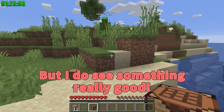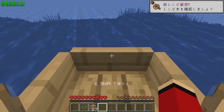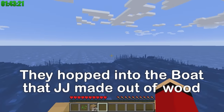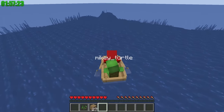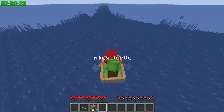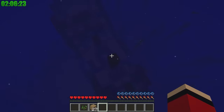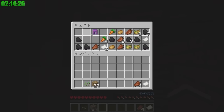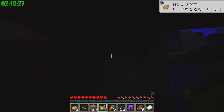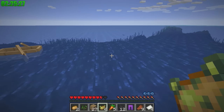I do see something really good — it's over there! Hop in, Mikey! It's a speedrun, so let's hurry! There's a good chance we'll find diamonds or strong equipment! Into the water! A sunken ship! There should be three treasure chests. Grab everything! I'm gonna drown! I can't breathe!